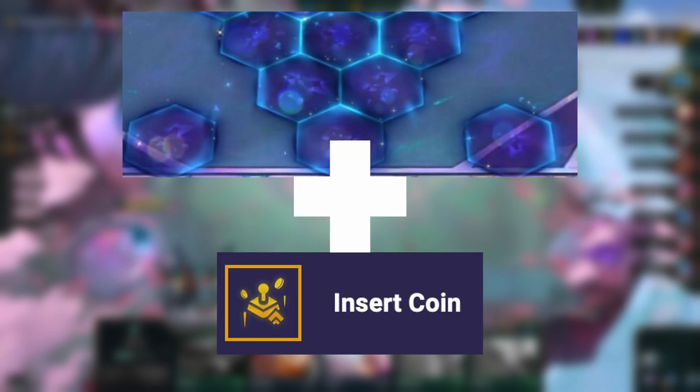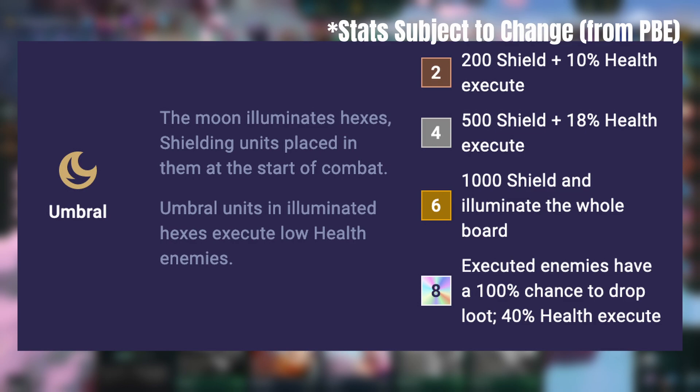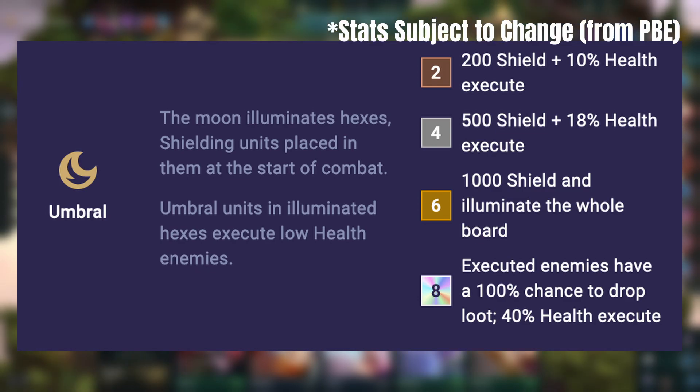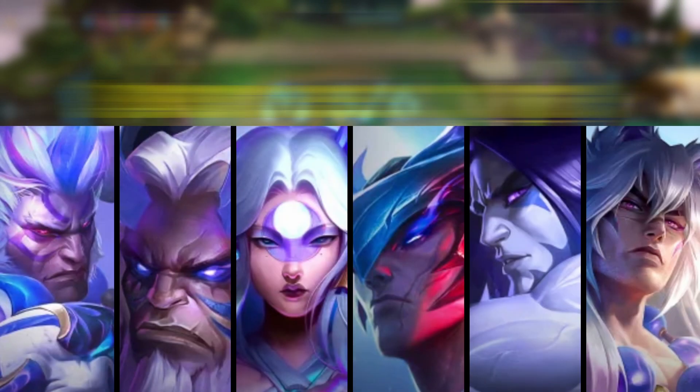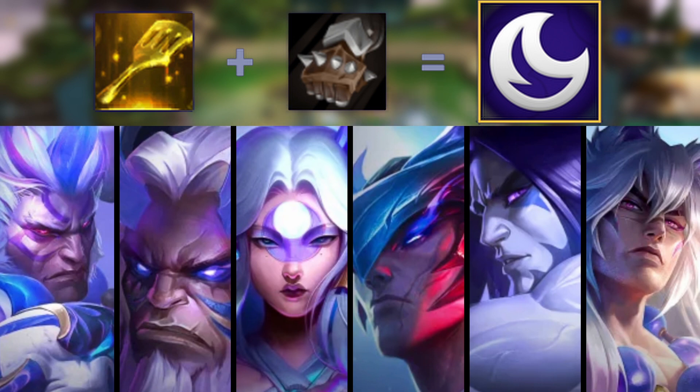Imagine KDA light-up squares and the 8-bit execute augment from set 10. Well, let me introduce you to Umbral, which deals in low-health executes for your Umbral units on the lit-up hexes — and once you get to Umbral 6, the whole board lights up. To reach the ultimate power of Umbral 9, which not only executes but also causes any enemy that dies by execution to drop loot, you'll need three emblems made with a Sparring Glove and a Spatula. Honestly, at Umbral 9 you win.